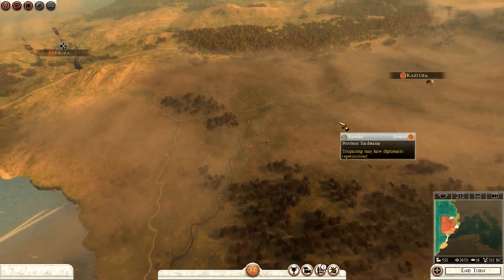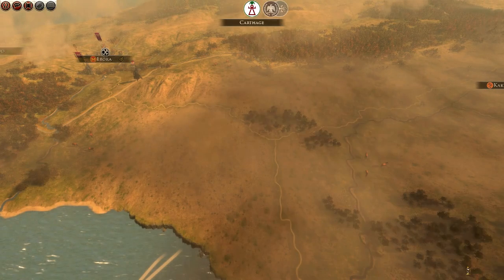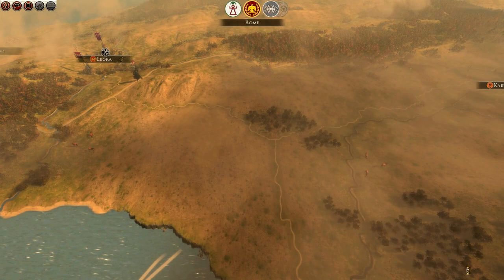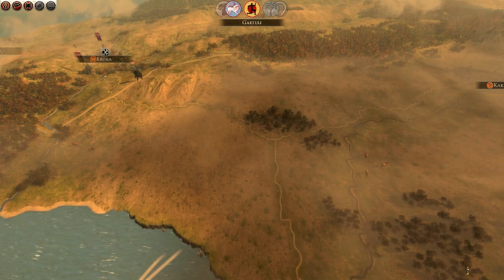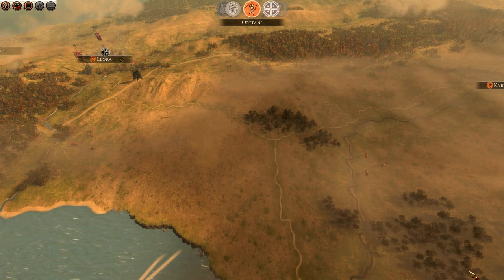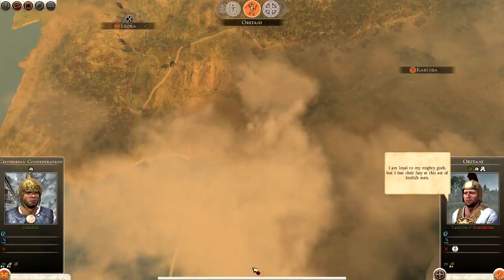Without further ado I'll end the turn and we'll see how this campaign develops. The Orotani are offering a defensive alliance — I don't want this. They're at war with Carthage, which keeps Carthage off my back and they're acting as a buffer, but I want Orotanian land, so I reject this.